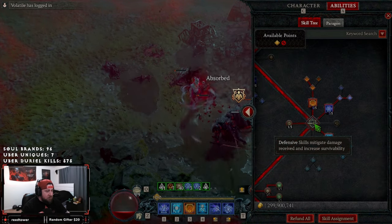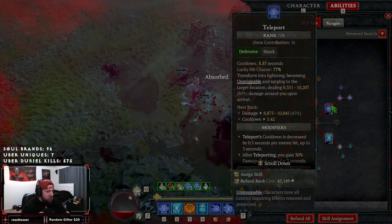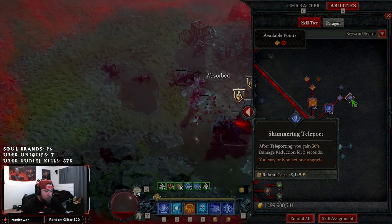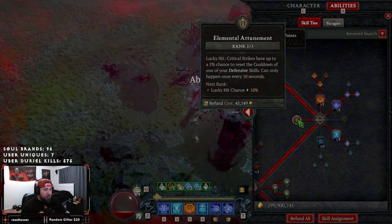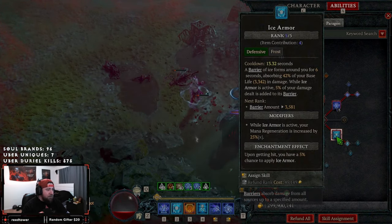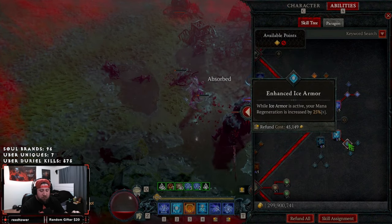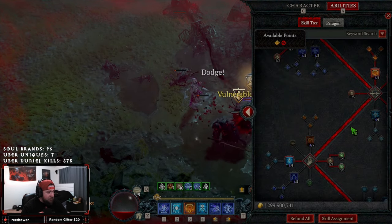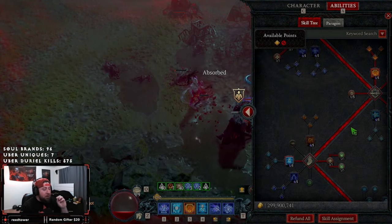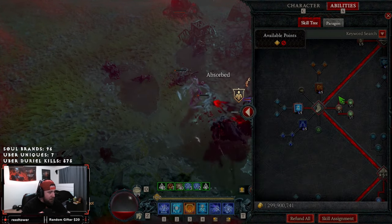Coming down to our defensive skills, we're rocking almost all of them. We're going to have Flame Shield for extra movement speed and mana cost reduction, as well as Teleport for more damage reduction with Shimmering. We're going to have one point in Elemental Attunement to reset our defenses, which is really good, and then Ice Armor for even more mana regeneration. We want as much mana regeneration as possible — that is the core essential mechanic that's going to keep us alive the entire time.